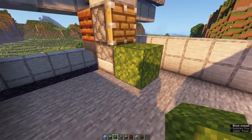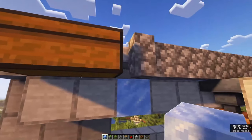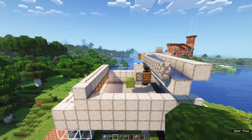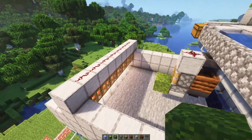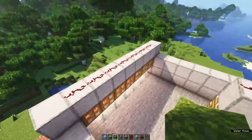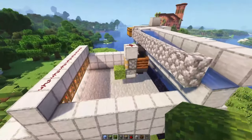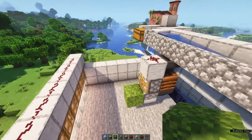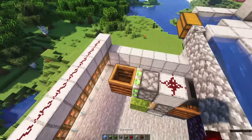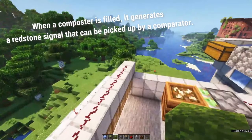Place a moss block in front of that dispenser. For items to travel through, place a packed ice block below that top-half slab. Now there are two more things needed to make this farm work properly. First, connect the trapdoor system — which flushes the moss down towards the channel — to the system down there, and simultaneously connect this redstone dust to that system in order to create moss. To do this, place a sticky piston next to the solid block with a composter attached to it. Fill that composter all the way to the brim because it needs to give off a strong enough signal to light up all of the redstone on the other side.